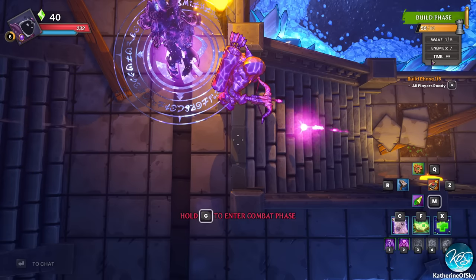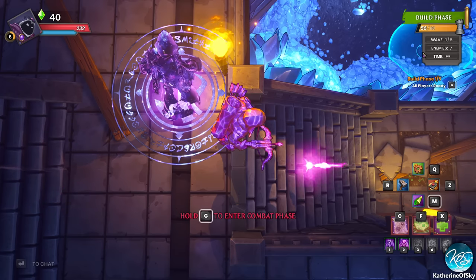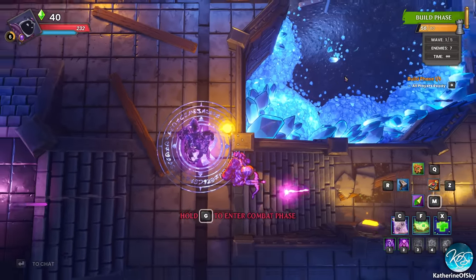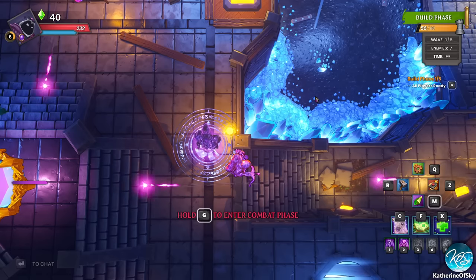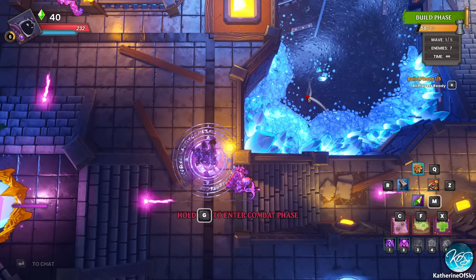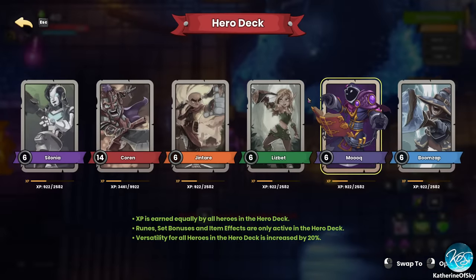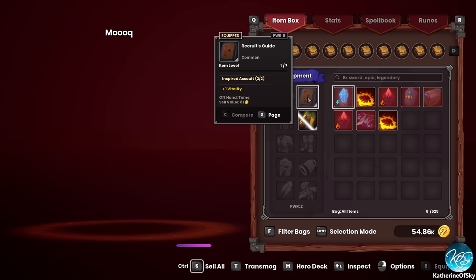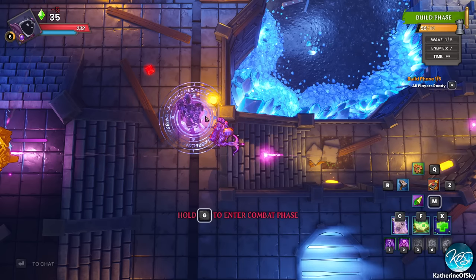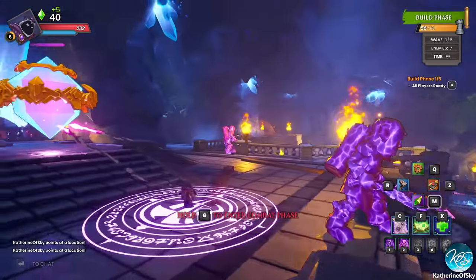The necromancer is not a starting — whoops, what did I press? How do I get out of overview mode? Help. I forgot how to get it — I've never done this. I'm just going to press every key on my keyboard until I figure it out. Middle mouse click? No — right click! Right click. Okay.